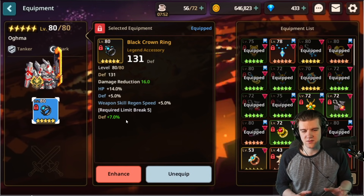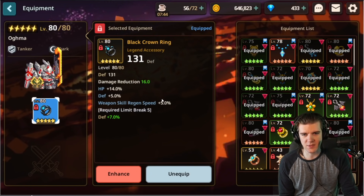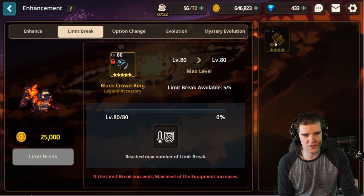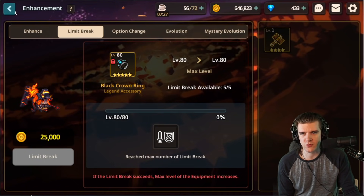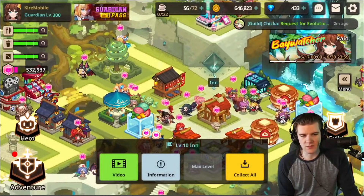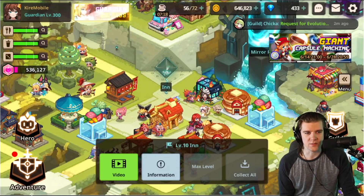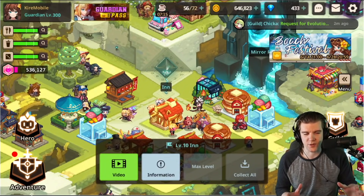This is an amazing accessory for raw stats and something everyone should focus on, even if you can't limit break it. It's definitely something you're going to want to max limit break when you have the opportunity. I wouldn't use legendary hammers on it — I'd save those for something else — and slowly farm these up through random evolution and the gacha system. Having it ready to go when you do max limit break it is going to be awesome, and it's already great even without the max limit break.